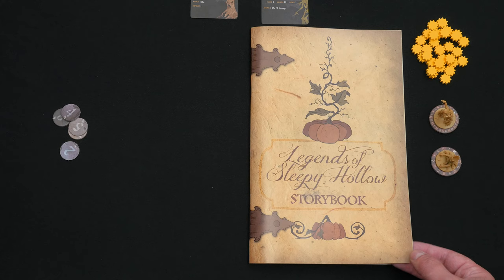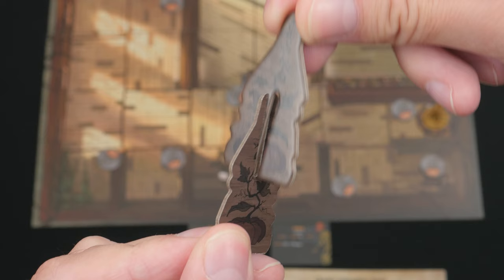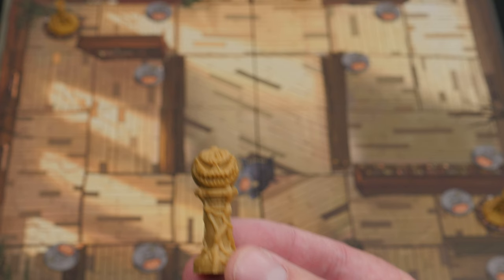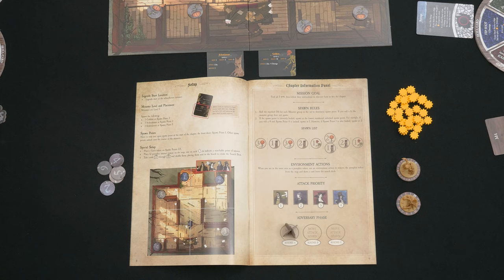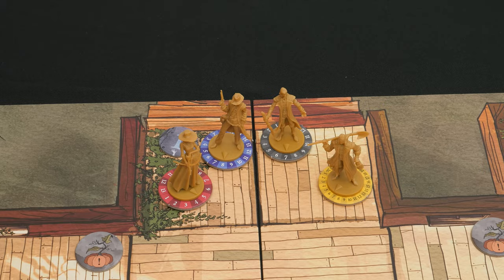Grab the fear tokens and place them within easy reach, and lay open the storybook to page 9. Place the action indicator token on the first spot of the adversary phase section at the bottom of the page — this dictates what the monsters will do during their turn. Also, place the spawn marker on the first spot of the spawn list to indicate which type of monsters will spawn during the round. All four legends start the game in the space shared with spawn point 1, the entrance of the schoolhouse. Put them there now.